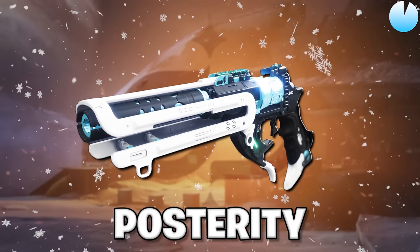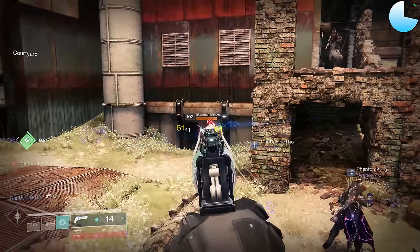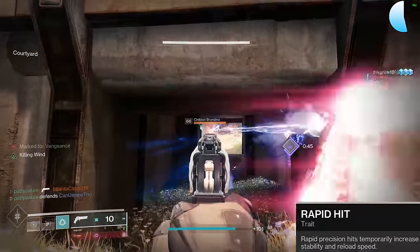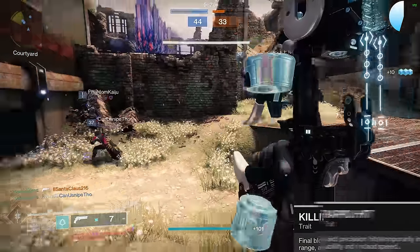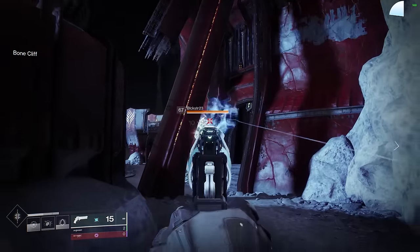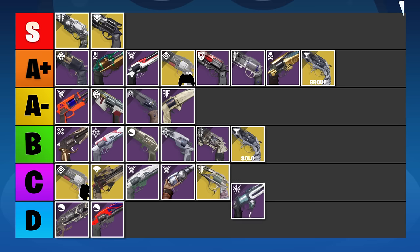We've got another 180 coming up next, but this one has a few tricks up its sleeve. Posterity has pretty good stats and some good perks — Rampage gives a 3-tap potential after a kill, Rapid Hit helps with stability and reload, and Killing Wind extends range after a kill. It's also Arc, so it can pair nicely with Arc 3.0. But it's still a 180 that struggles against the better archetypes for peak shotting, so we're putting this one in the C tier.